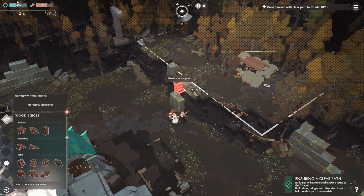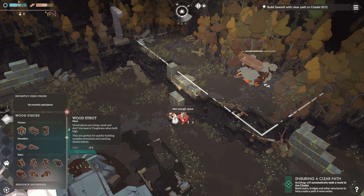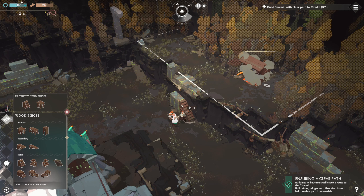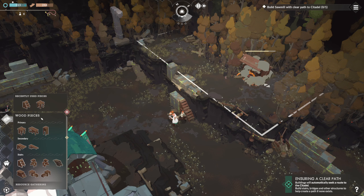So we have to build steps up, and the way to do that is just to use support beams. But pretty much everything is built by modifying the landscape around you.